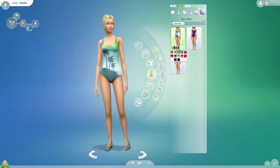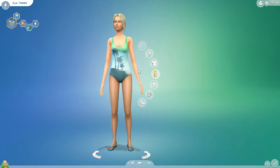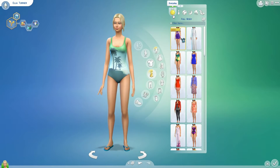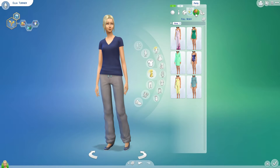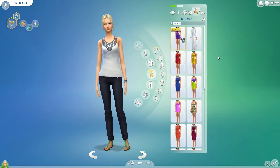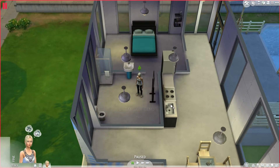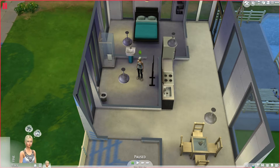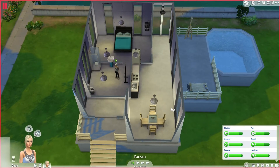I think everyone has either seen that or learned that by now with me. Since we're in Create-A-Sim right now, I just want to show you guys I made her outfits pretty plain Jane, just because I figured we're kind of starting out. There is no university in this game, but I just kind of thought, you know, when you're first starting out you don't always have everything that you need, whether it's in your house or clothes. So why not make her look like she just got out of college? So that's kind of her background story.